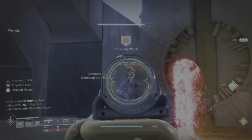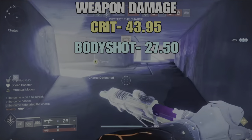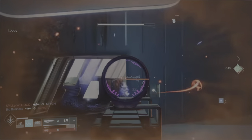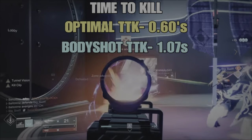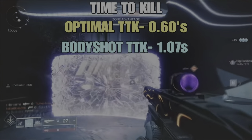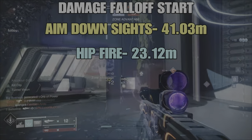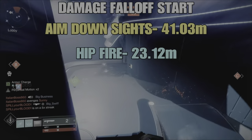Both god rolls are gonna have the same damage output and the exact same TTK — time to kill. For the crit, which is a headshot, you're looking at 43.95 damage. For the body you're looking at 27.50 damage. For the optimal TTK to the head we're looking at 0.60 seconds. For body shots you're looking at 1.07 seconds — some of the fastest TTK in Destiny 2. Damage falloff on one of the god rolls reaches 41.3 meters aiming down sights and 23.112 meters hip firing.